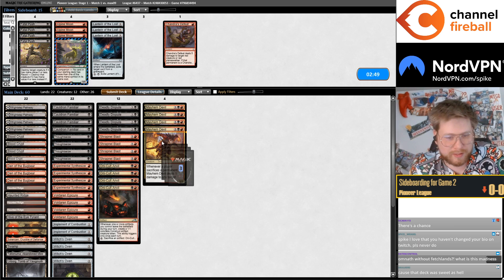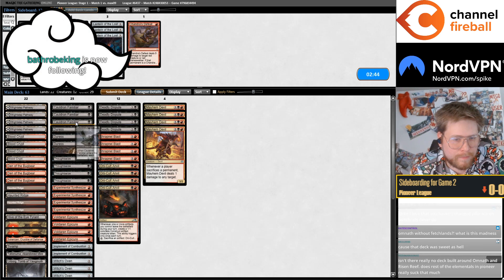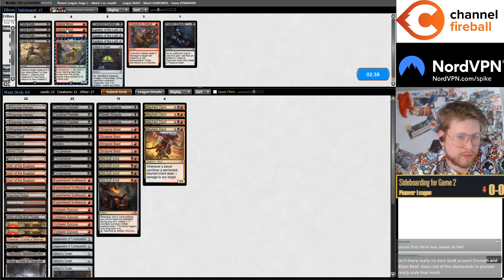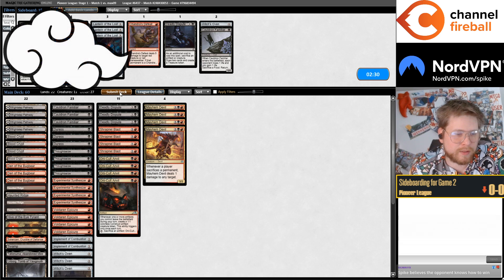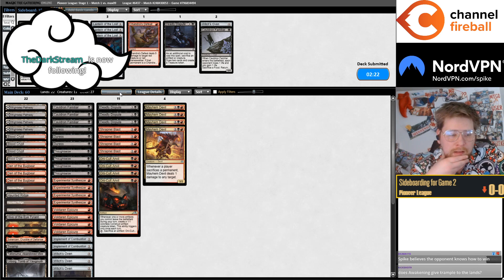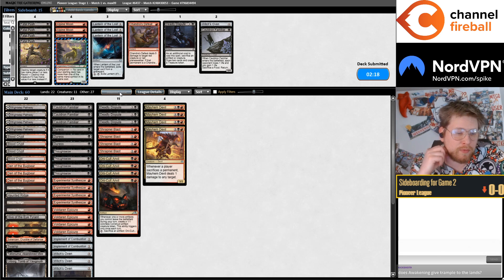I'm gonna bring in the Duresses — this matchup is probably pretty tough. I'm gonna go down on Cat-Oven since this is maybe a bit faster. Term of Dispute too — don't think we want Moon, don't think we want Lantern, Lantern's not terrible but I'm just gonna click submit. There isn't really a deckbuilder button — if we just did deck tech for a deck playing those cards, Grinning Ignus and Birgi.